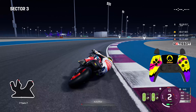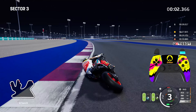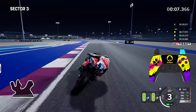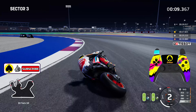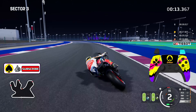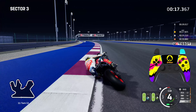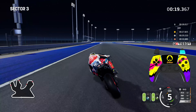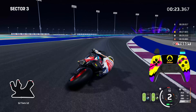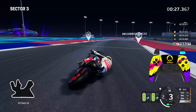Moving on to Sector 3 — keep it in tight and move over to the left hand side. Get onto the curb or just close enough to it so you can brake and hit the apex for Turn 9 in a nice clean concise fashion. A little bit deep for Turn 10, but don't worry too much because the nature of that corner will bring you wider, then get onto the power to position yourself for Turns 11 and 12. Keep in tight to the apex of Turn 12 and you can even run onto the curb here to hit the apex for Turn 13 on the right hander.